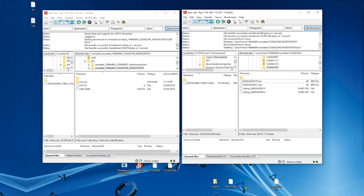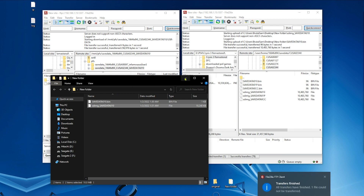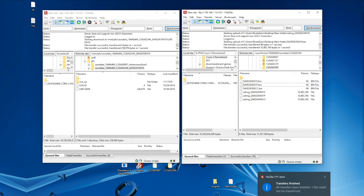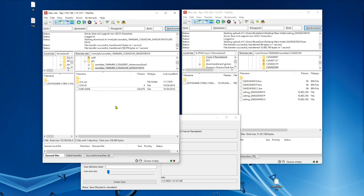And we're going to copy the original saves back. Now we go back to Save Mounter and mount. Come back to FileZilla and refresh — you have to refresh. Now those are the decrypted save files of our original saves. Delete them.